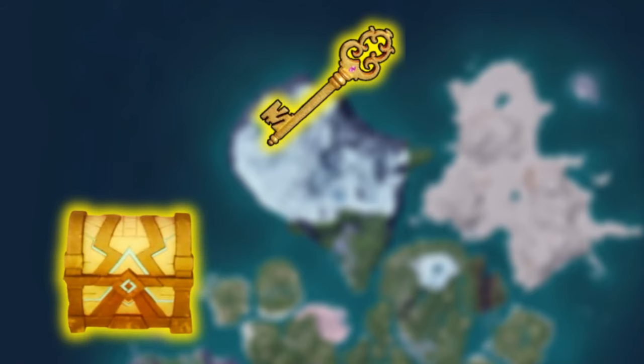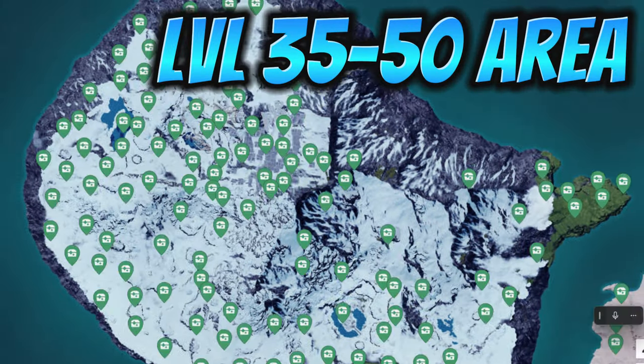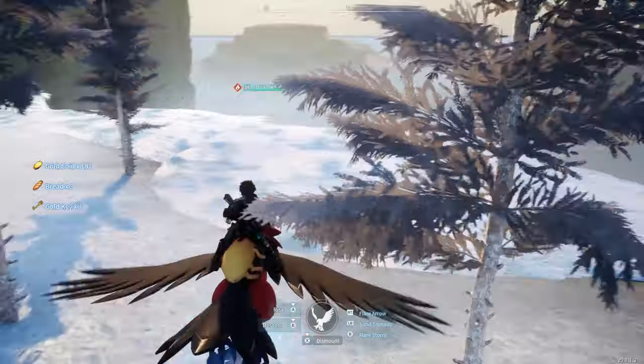The next method is gonna be farming gold chests. This is gonna take us to where we need to be. We're gonna go to the snow area up north — it's a level 35 to 50 area — and you're just gonna fly around until you find gold chests.